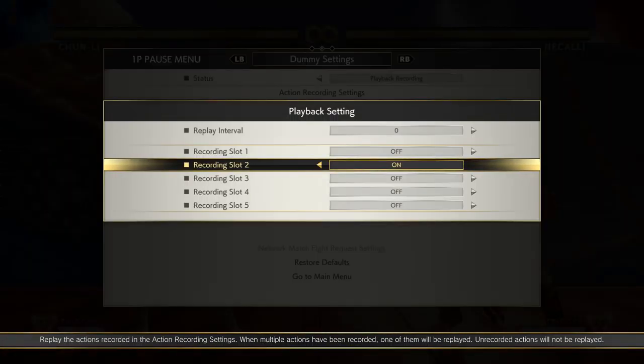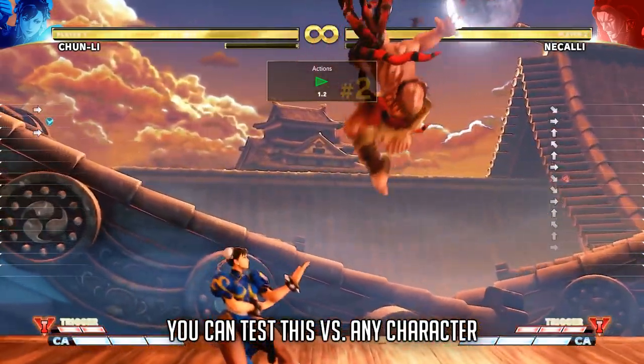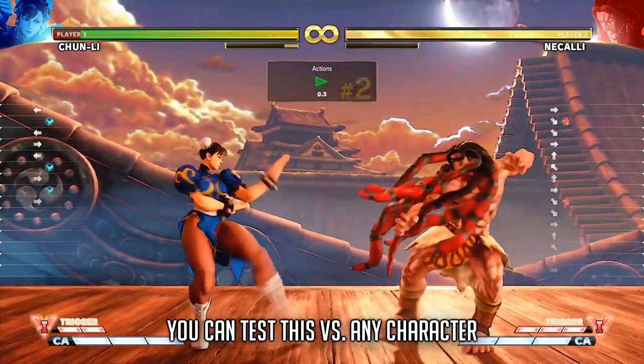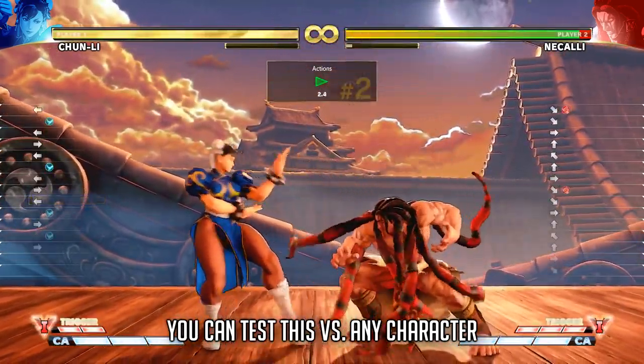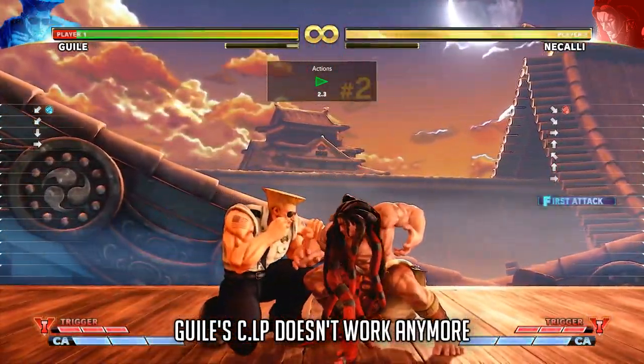Now let's test anti-air lights. Let's start with Chun-Li's light kick since we were already testing that. As you can see, it trades or gets beat by heavy jumping attacks and cannot score clean hits. This is true for the rest of the cast as well.